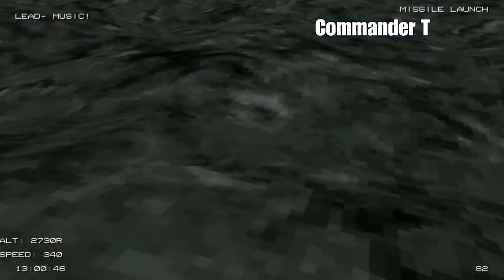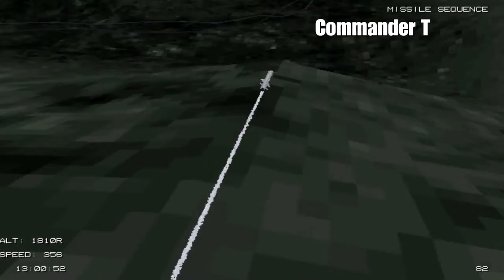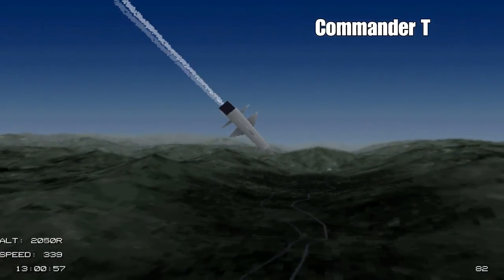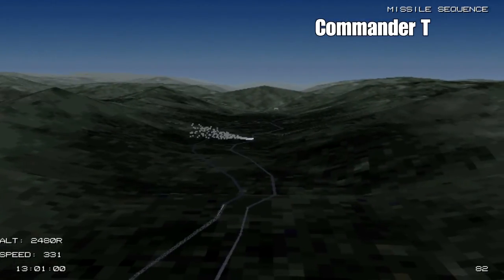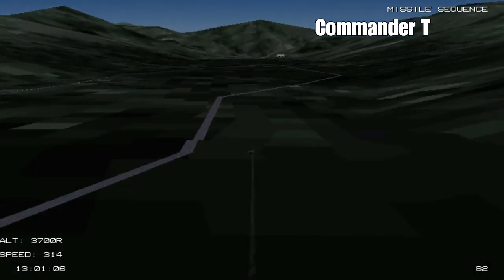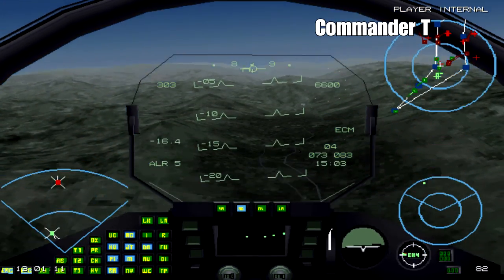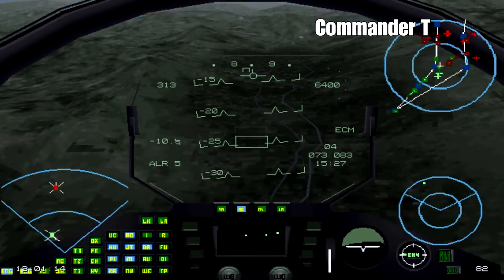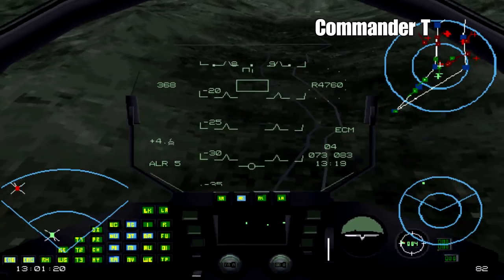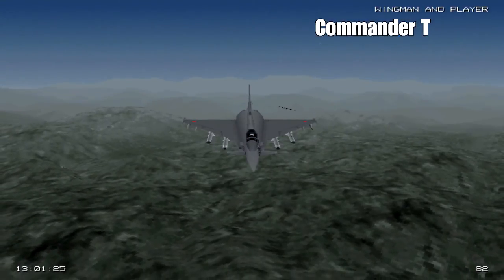Missile away - this is the ALARM missile, the air-launched anti-radiation missile. And it's on its way - it'll blow up - and we've got it, boom boom! I'll check to see if there's anything else around, but the red cross has disappeared on our minimap display so I don't think there is.